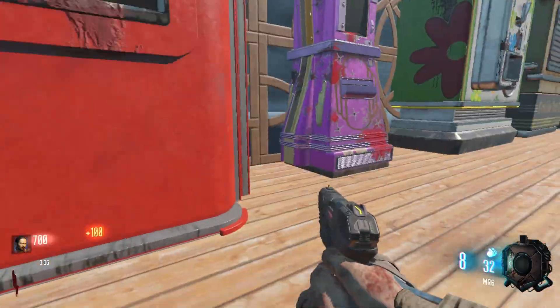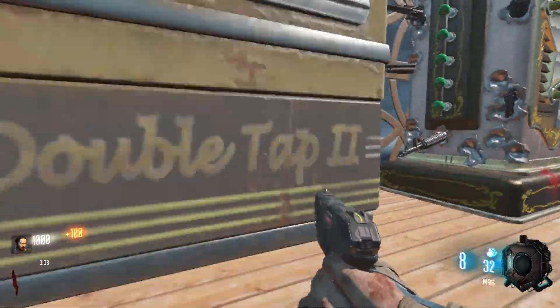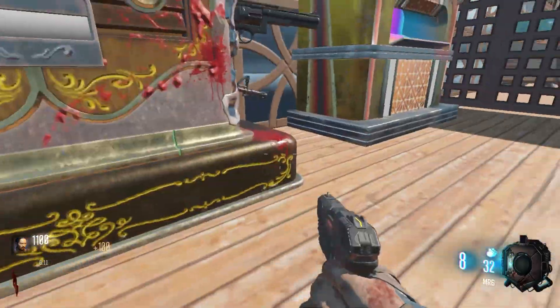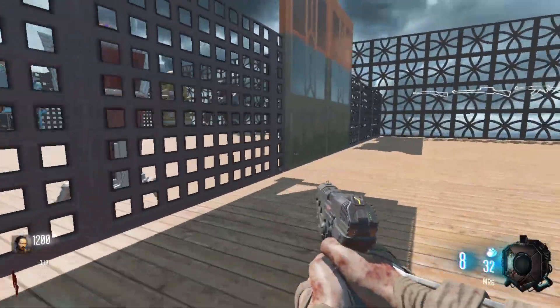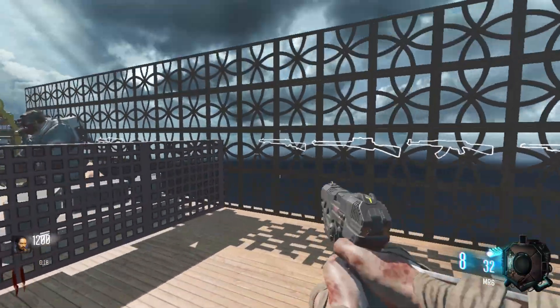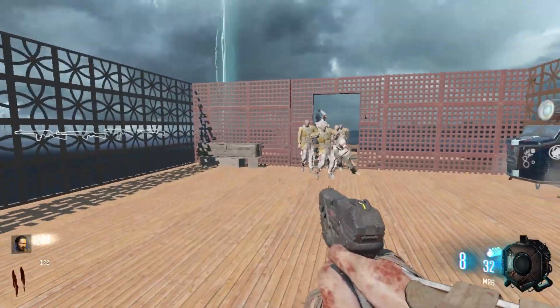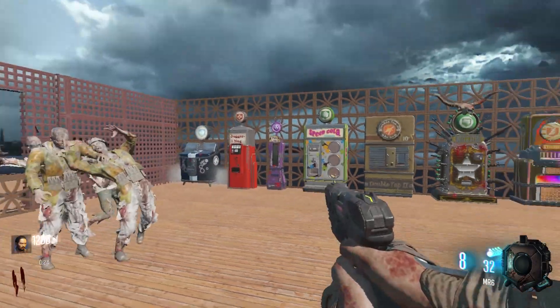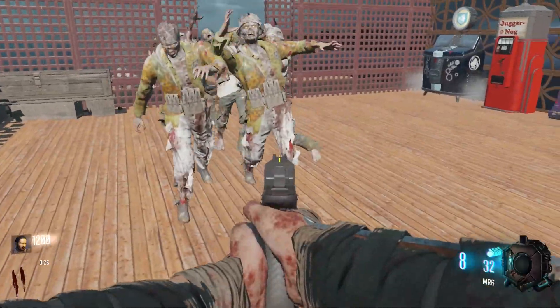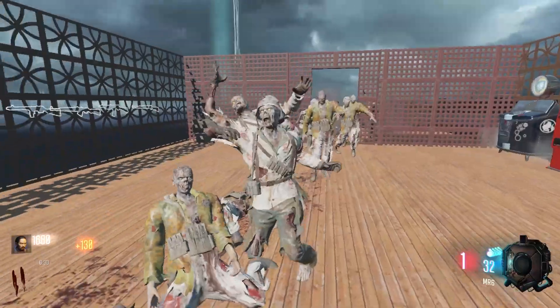Go ahead and get the extra 100 points from all these perks. I don't know exactly how well or even how bad this might go, but we have one window, a line of weapons right there, and a couple weapons behind this barricade as well. We have the mystery box and a line of perks right there.